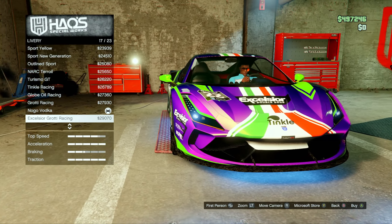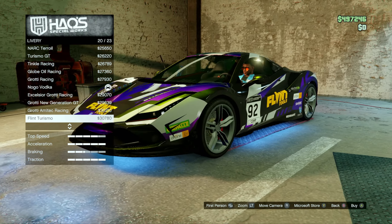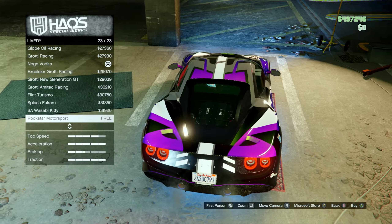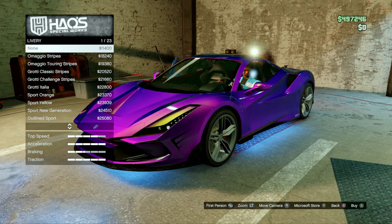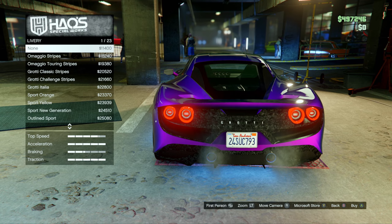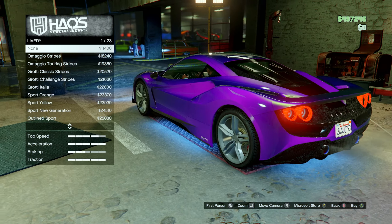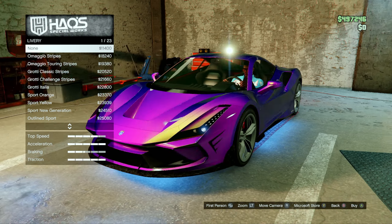For livery we have the No-Go Vodka, Excelsior Grotti — that's not a bad one, it's kind of cool. Let's go all the way to the top: there's a free Rockstar Games one. That's awesome, that's a clean one. I want a cleaner look though. The purple on this is gorgeous — that's actually cool in the back with forged carbon. I'm thinking we're gonna leave it with the sheen of purple. I really dig it, it's such a beautiful looking view.